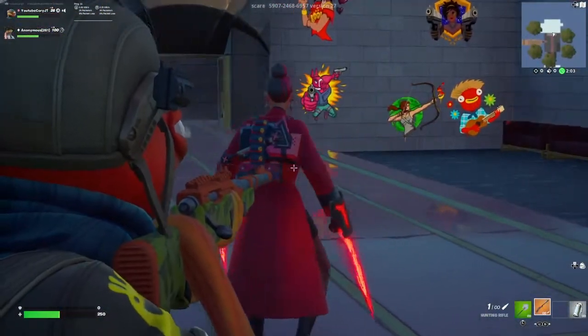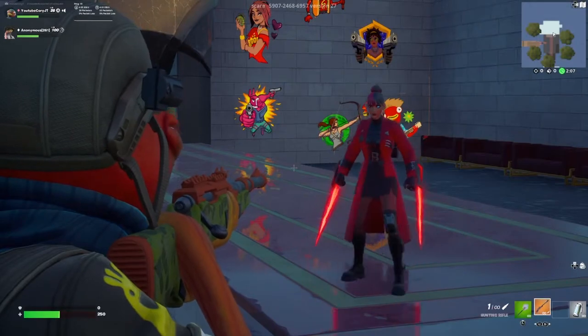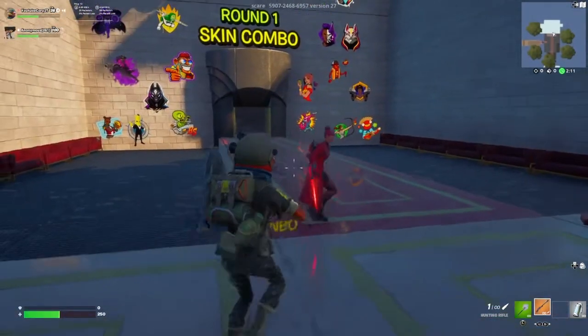Today we're hosting an agent-themed Fortnite fashion show. This is a really good game - we saw some really good combos and it turned out to be a pretty cool theme. Make sure to watch all the way to the end and let's see who wins.